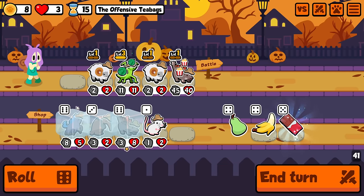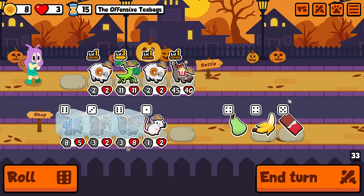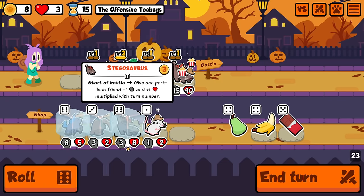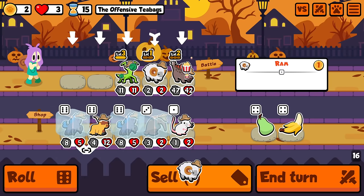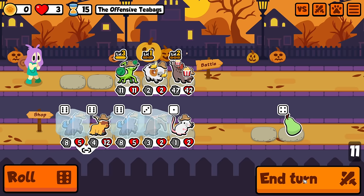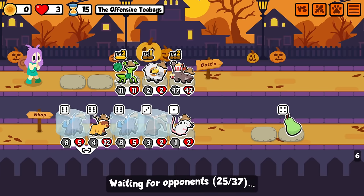I can play the anteater and sacrifice that instead — it's at least helpful next turn. Okay, what I'm going to do is level this and then sell this and buy a banana for this. I may try for the sleipnir. That's a terrible play because now my stego doesn't have a target. Oh god, I forgot it needs no equipment. Okay, we got crushed but we can fix this.